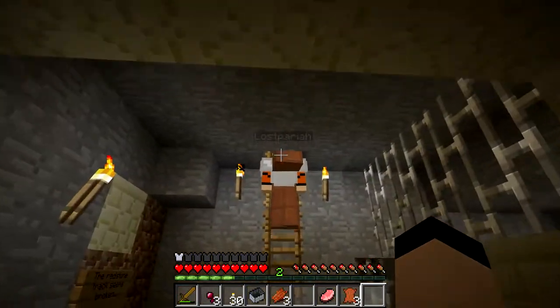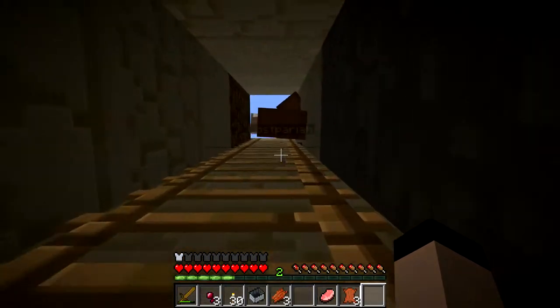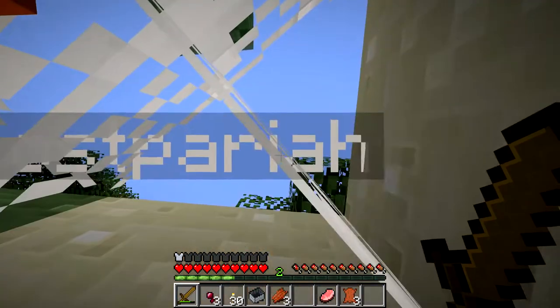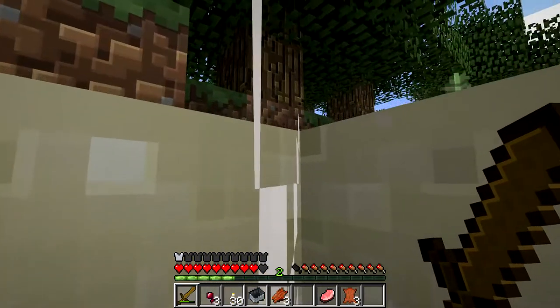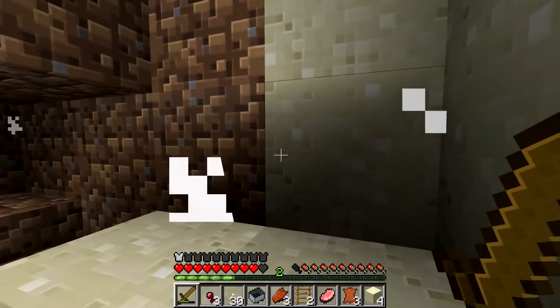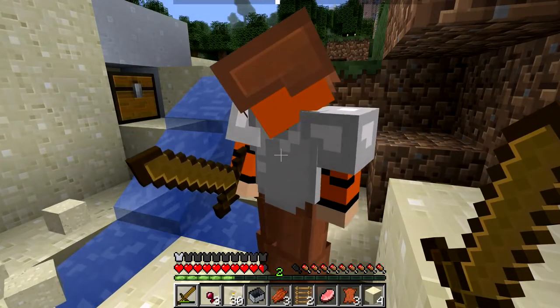Ladder? Yeah, a piece of ladder — could fix it. There's a cobweb over here. Don't go up! It's too late. We're slowly going up through the cobweb. Deal with it. This is going to end very badly. Ow. I found a chest. I took a heart of damage and that's it.